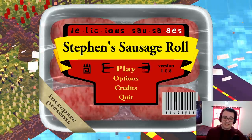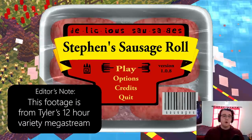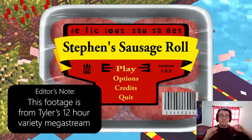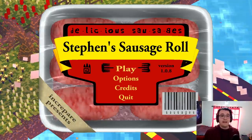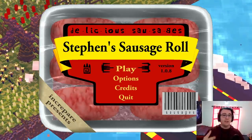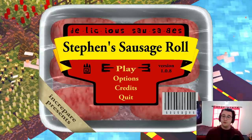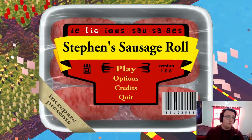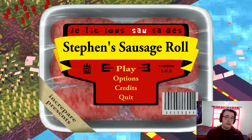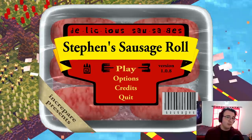This is Steven's Sausage Roll. This is probably the single most requested game I have ever gotten. This is potentially one of the best puzzle games ever made, from what I've heard. Both the creators of Baba Is You and The Witness have said that this is their favorite puzzle game of all time. So if that doesn't get you hyped up, I don't know what will. I've heard this game is also very hard — those two things combined should make for a very interesting play.